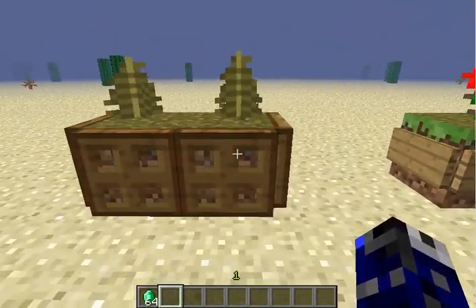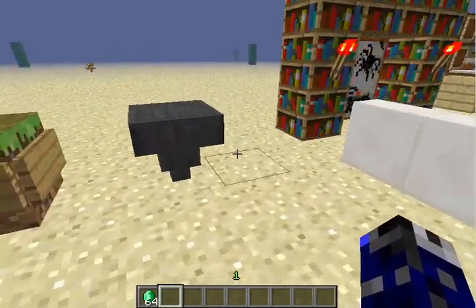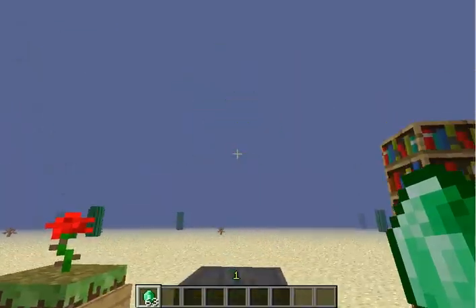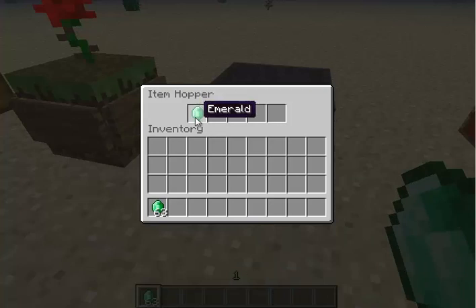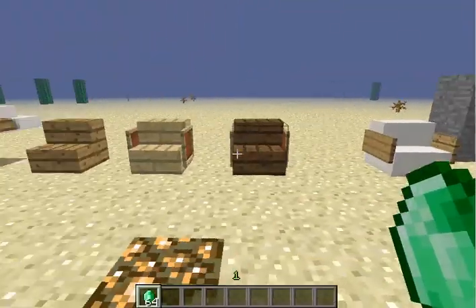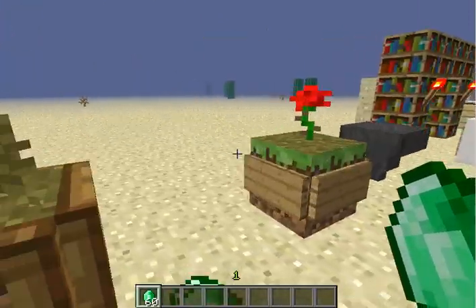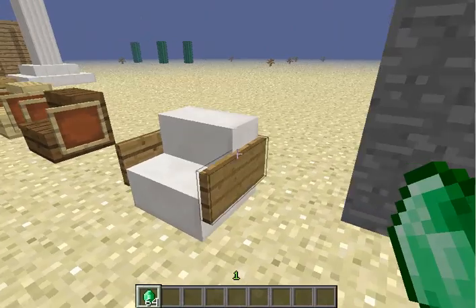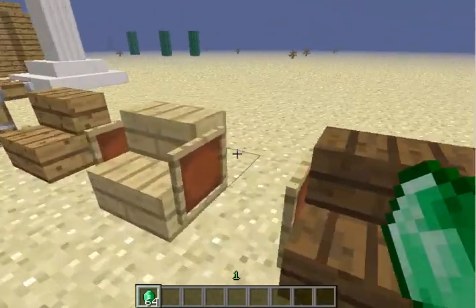This is a flower pot — pretty easy. Hoppers actually make great garbage cans, and if you actually like an item you can still grab it, so it's good to just chuck stuff when you're running through your house. Over here is the very basic chair with signs on the side.